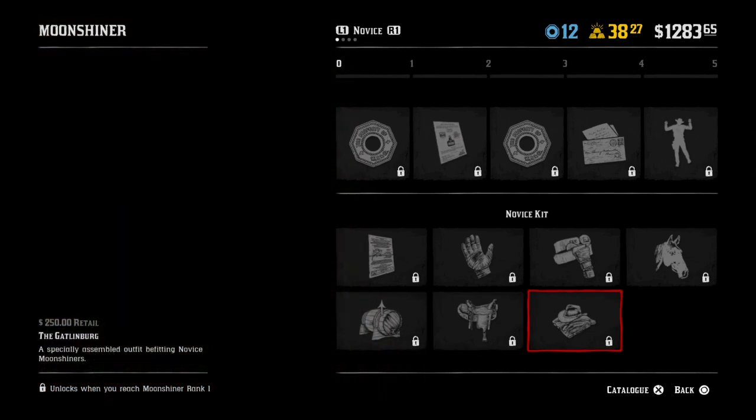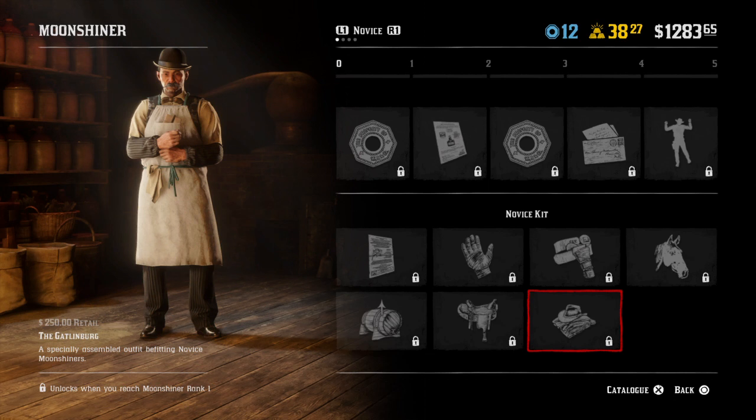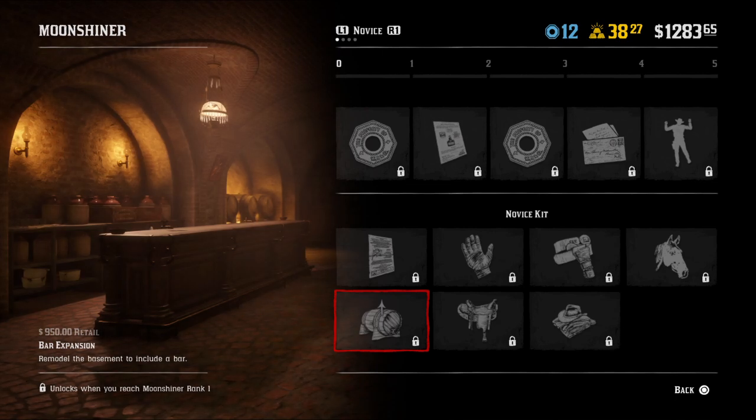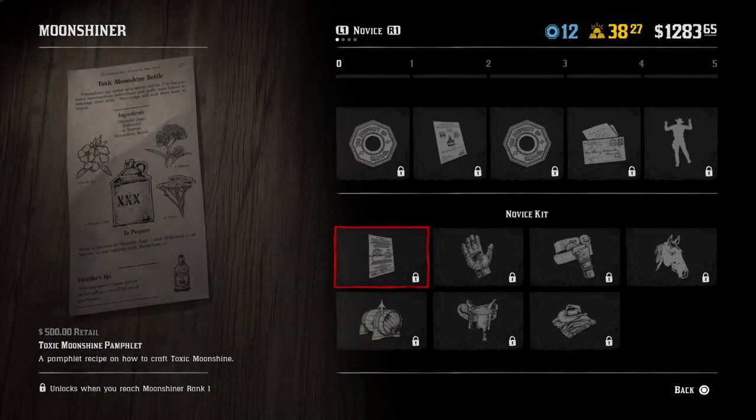With those tokens you can buy the toxic Moonshine pamphlet, gloves, a holster, horses, a Moonshine bar upgrade, a saddle, and a new outfit. Keep in mind, when you buy this stuff with your tokens, that does not mean you automatically own it — buying with tokens unlocks it, but then you still have to go buy it. For example, the outfit is $250, the saddle is $550, the bar upgrade is $950, and the Moonshine recipe is $500.